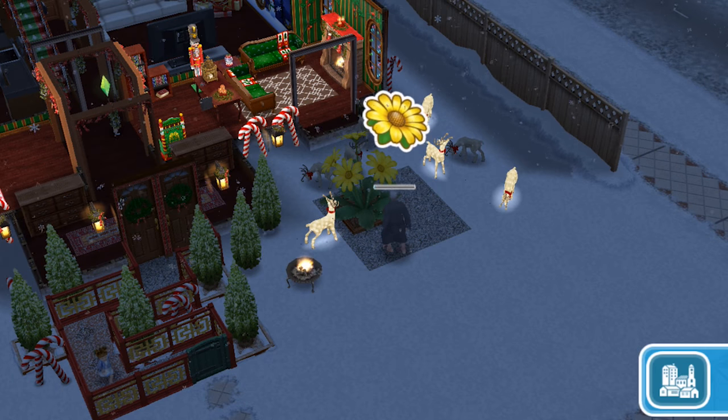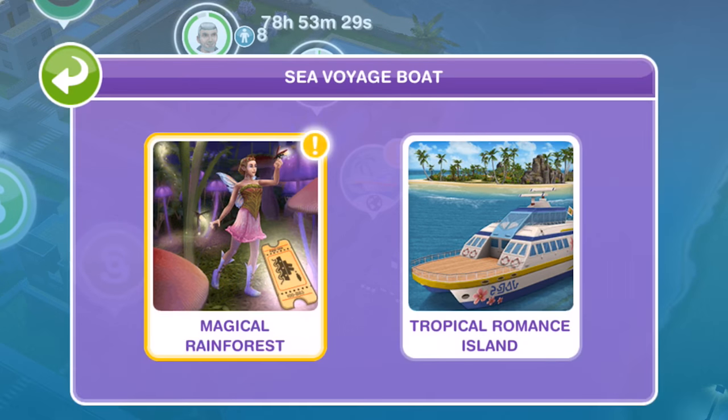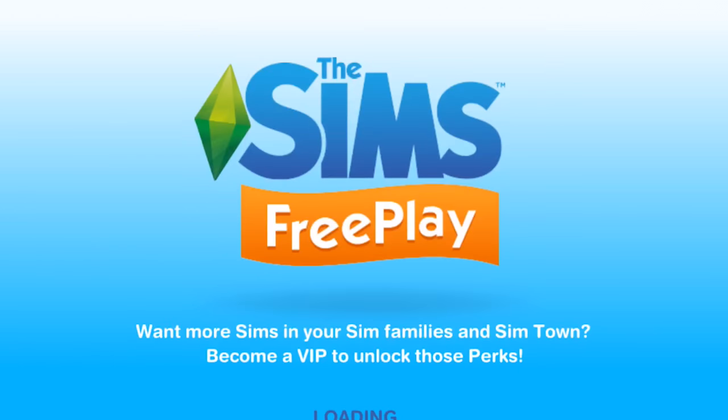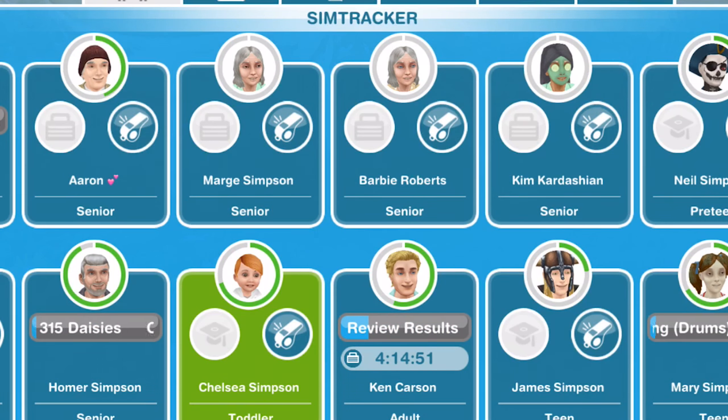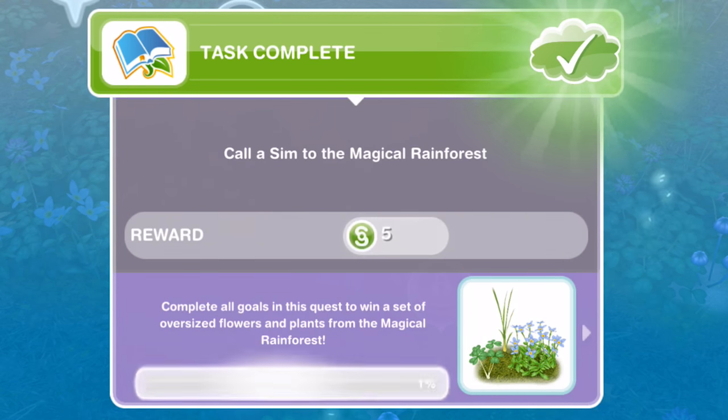Head out onto the map, then go over to your voyage boat and click on the magical rainforest and you'll head over there. Once over here, just whistle a Sim over. Now we have the task completed: Call a Sim to the magical rainforest.